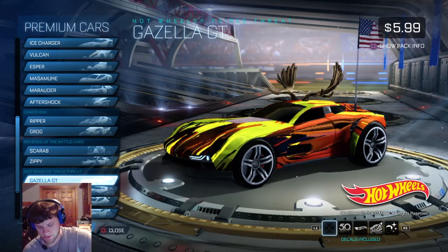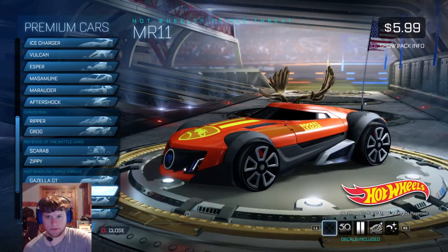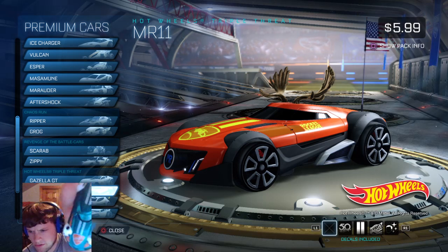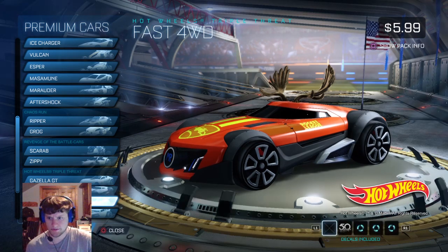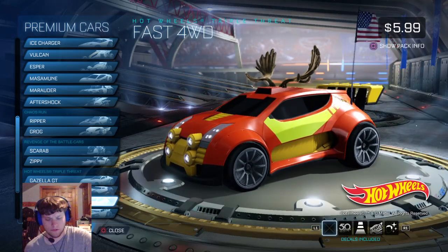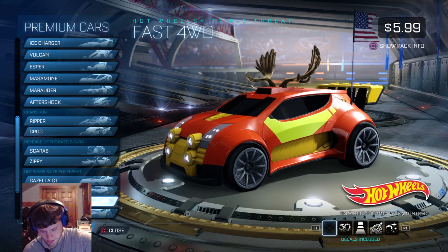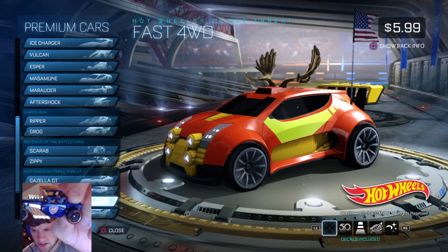Then there's that one. Which one's this one? MR-11. Yeah, that's what this one is. Rocket League and the stripes and all that. Got the logos on it. So you get five cars basically, and it comes with a DLC code.